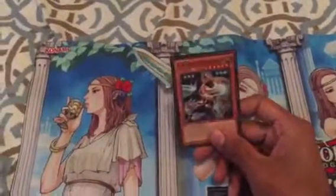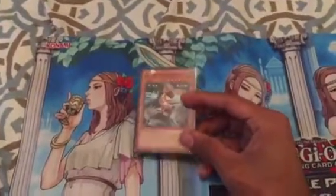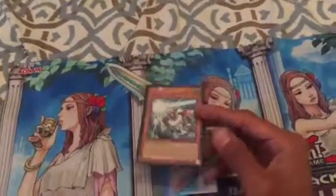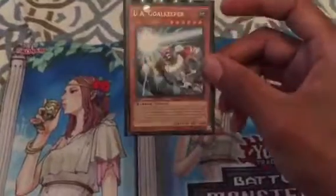One UA Rival Rebounder. Works really well with tributing your own monsters and being able to special summon, or also being able to use Midfielder's effect during your opponent's turn and bringing this guy out, allowing you to special summon another UA from your graveyard or from your hand. I've found him to be quite useful, but you only need one in the deck to make it run pretty well. One UA Goalkeeper. I know a lot of people don't run this guy, but for certain decks like Blue Eyes and Cosmos, I actually find him kind of reliable.